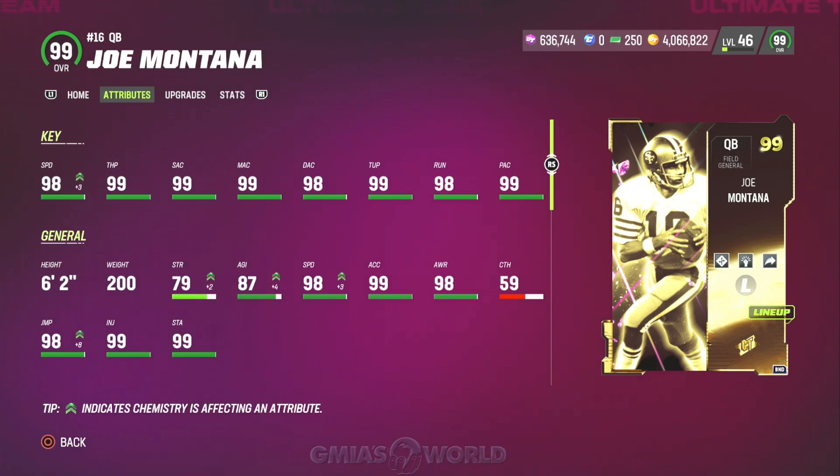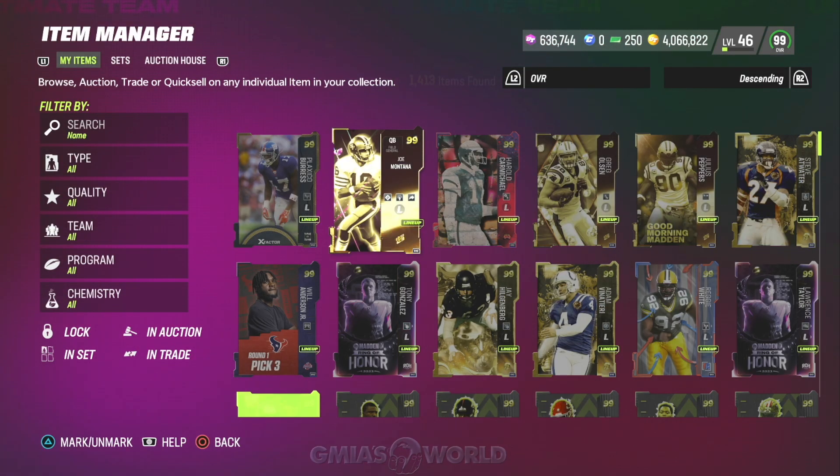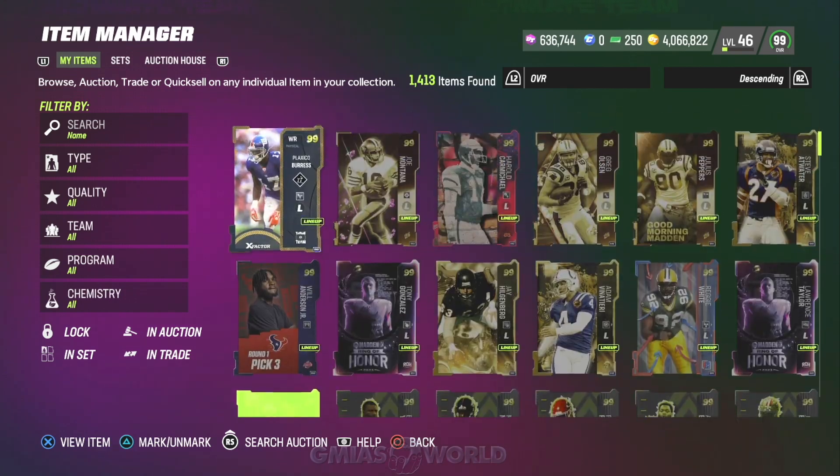If you run into somebody playing with a different quarterback other than Joe Montana or the free Kurt Warner, there's not a lot of in-between. Maybe Lamar Jackson, but these cards are terrible. And they're terrible because EA Sports has designed the game to nerf them. So we're going to have to do a lot of different things.